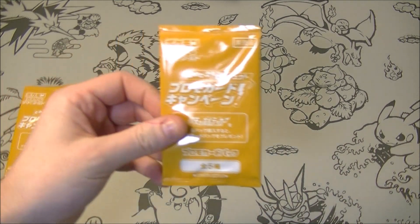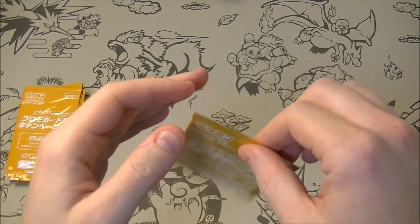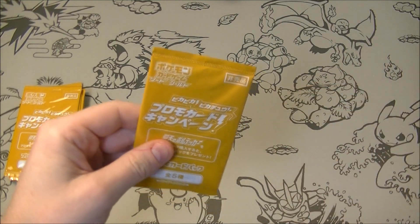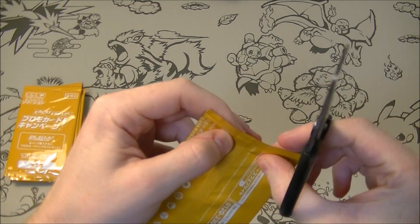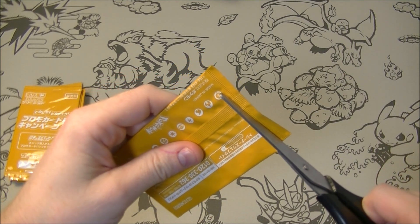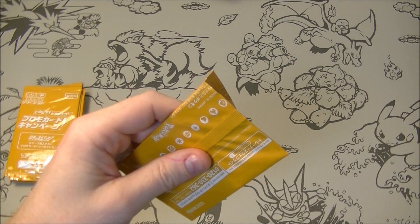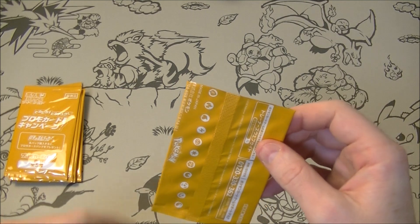There are five different cards and they are all Pikachus, so I don't know which way we open these. I'm gonna use scissors because there's only one card each — I'm kind of scared to open it with scissors but that's the way we gotta do it. I'm assuming the card is facing this way so let's be careful. So there's a holo Pikachu promo, two non-holo Pikachus, a Pikachu V, and a Pikachu VMAX.